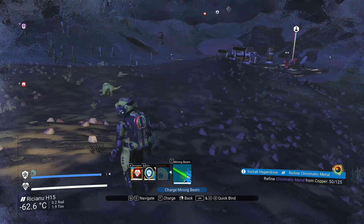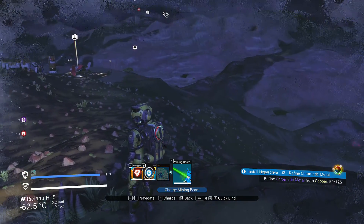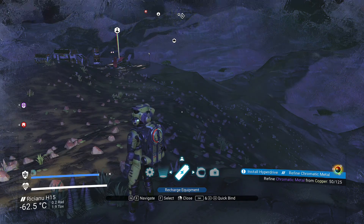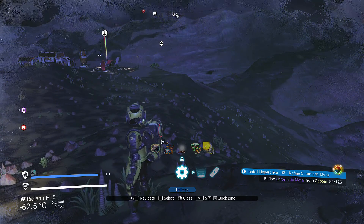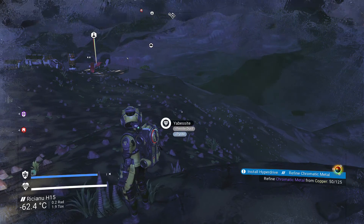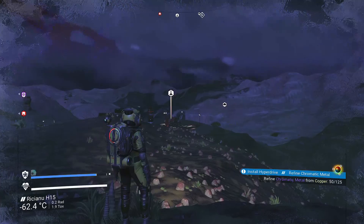Another quick thing: switching between third person and first person. If you're running around in third person and maybe you don't like it, go into the utilities section in the menu and right there you have the different options. You can just bind it — I bind mine to zero — to toggle right into first person or back to third person.